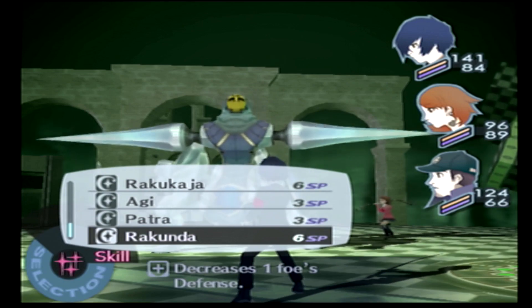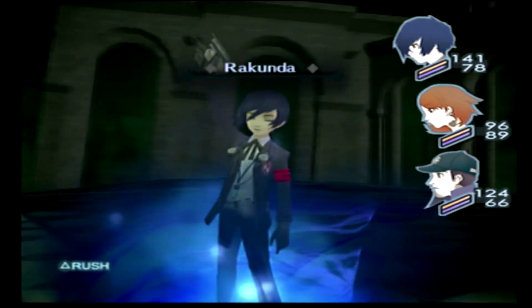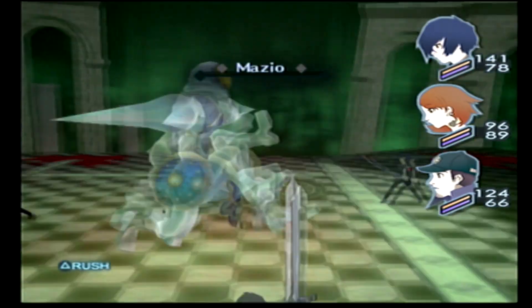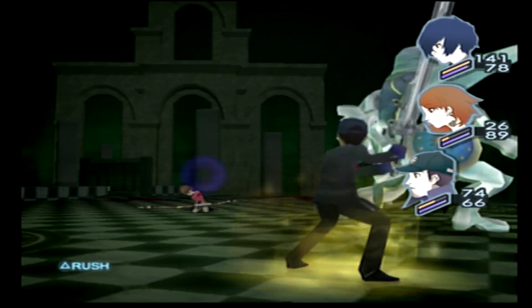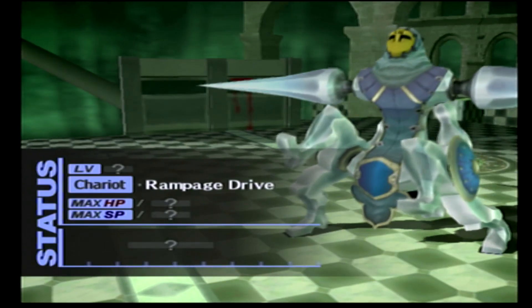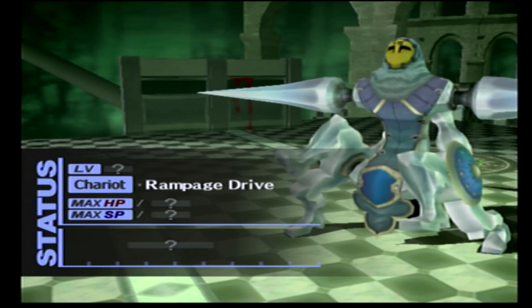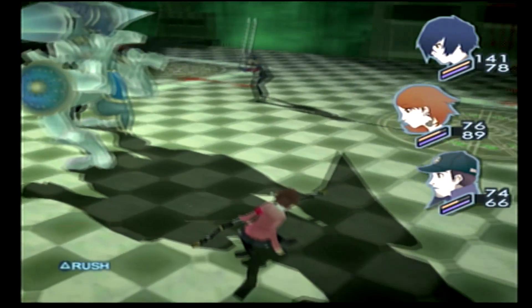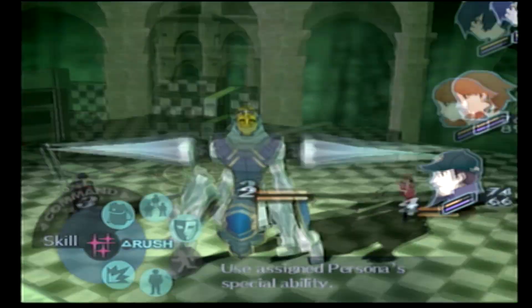Since we basically have nothing going for us at this turn, we want to hit this guy with Rakunda to lower his defense. I should have checked the turn order — if we're lucky Yukari is going to go before this guy, and she is not, so she's probably going to be in a bad situation. Doubly bad because Junpei decided to use a medicine on her. In FES and Vanilla, every party member has their own supply of items they'll use when they feel like it.